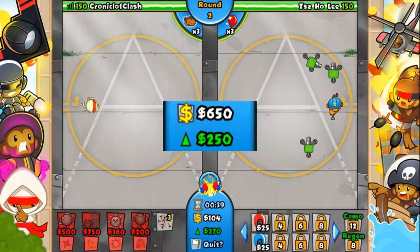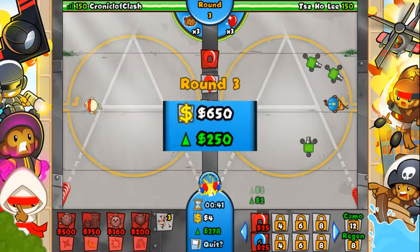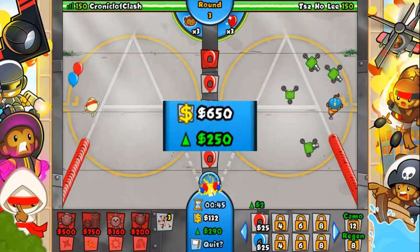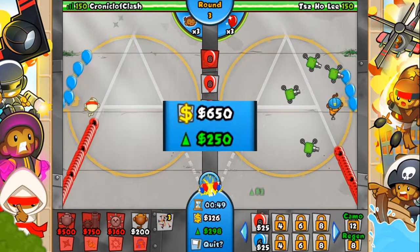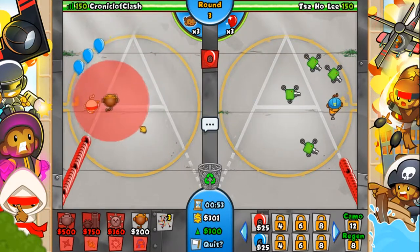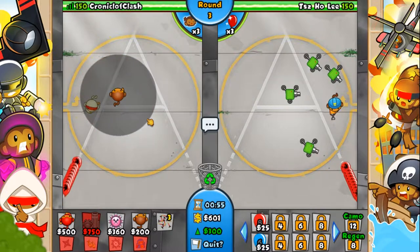In Assault mode you start off with $250 of income and $650 right off the get go. This means that you'll get $250 every 6 seconds. By spending money to send out Bloons at your opponent you can increase the amount of money you get every 6 seconds.